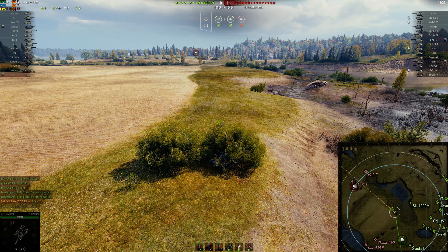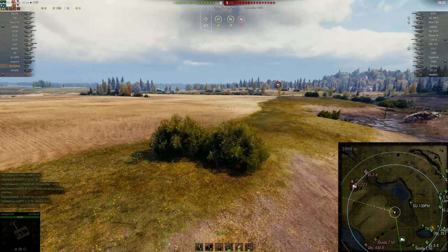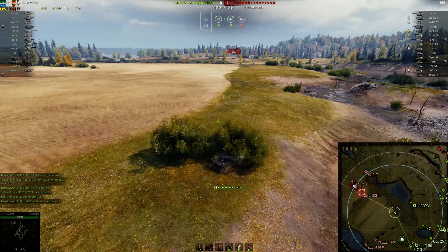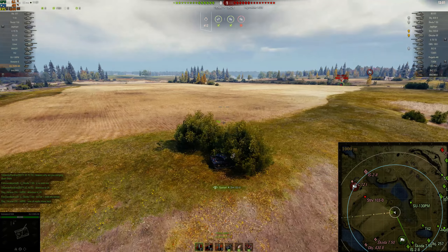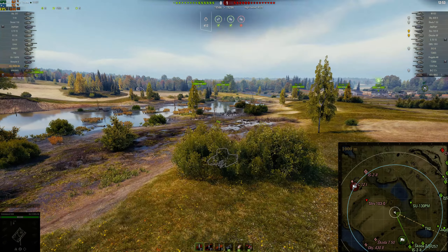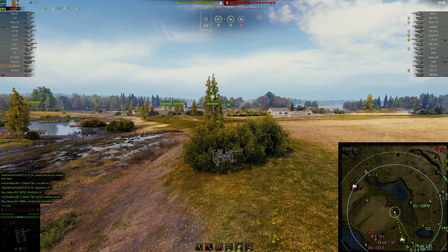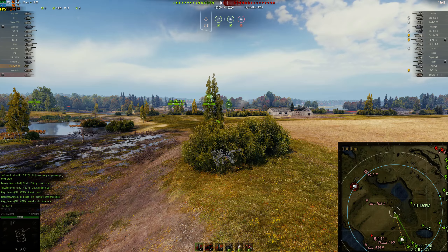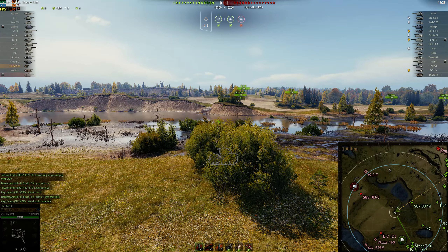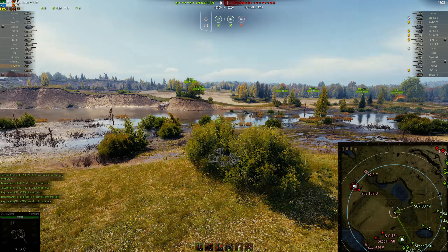When good players on the enemy team realize that, they'll think 'he has to be here.' You could be in here, but chances are if these guys just went by and you were smart on the enemy team, you'd think 'he's probably not here.' This is a very common area so people might blind fire — I've been blind fired here many times. If you start taking hits, move in the bush, and if you're getting blind fired excessively, you're going to have to get out.